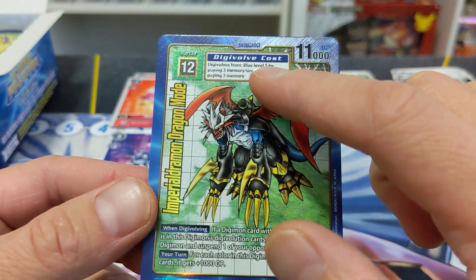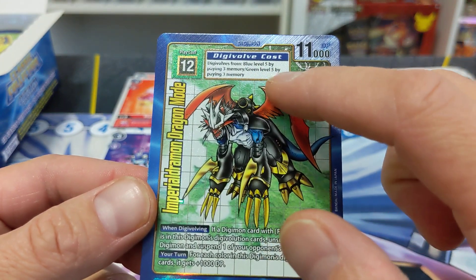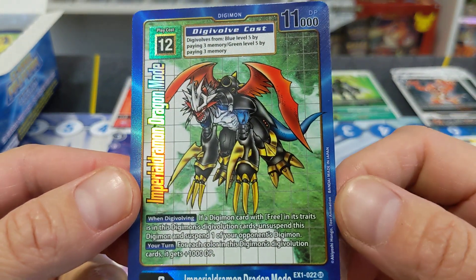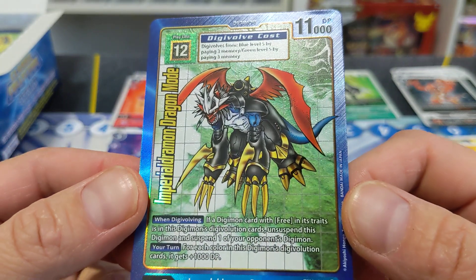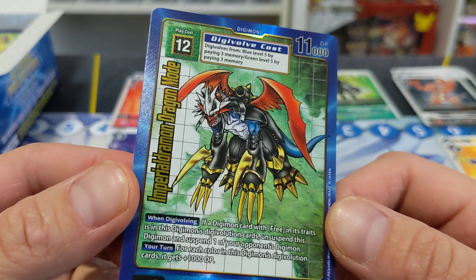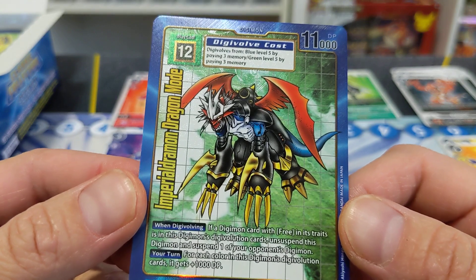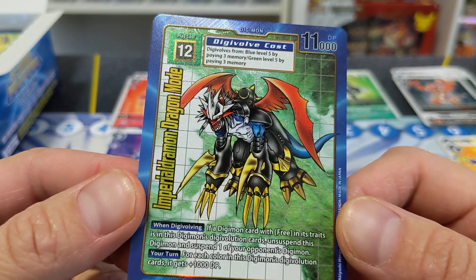It digivolves from blue level five by three memory, green level five by three memory. So it costs a little less than the other Imperialdramon. However, if the other Imperialdramon evolves onto Paildramon, you'd really reduce the digivolve cost — I think by two to three.